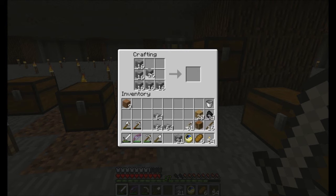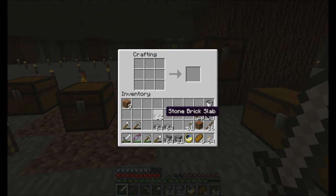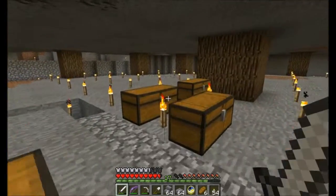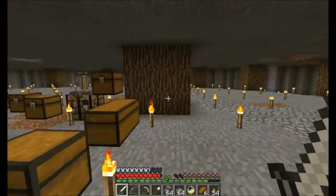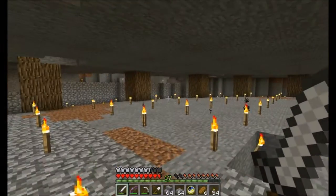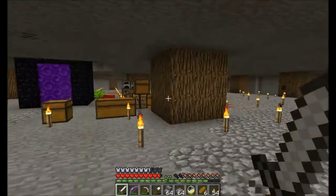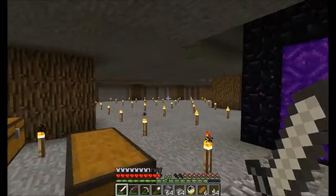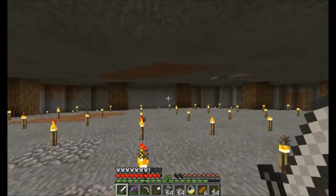When 1.3 comes out, smelting stone will give you experience and getting stone bricks will be a real feast. My farming area - because I'm not only just going to farm wheat. I want sugar, I want melons, I want pumpkins, and in 1.3 I want nether wart.